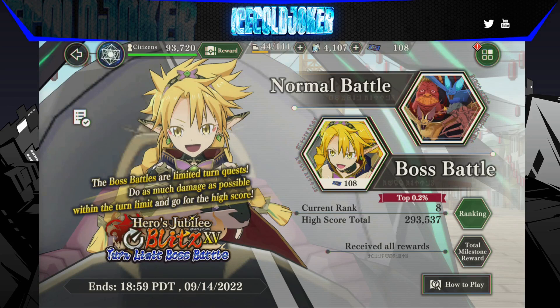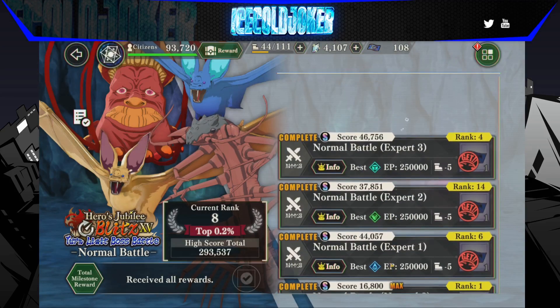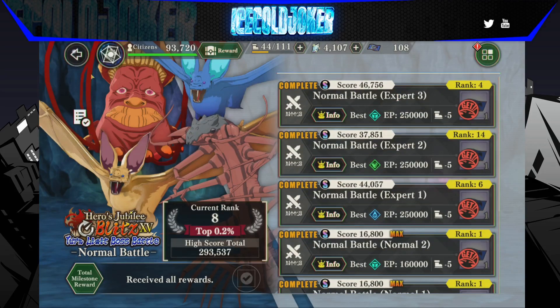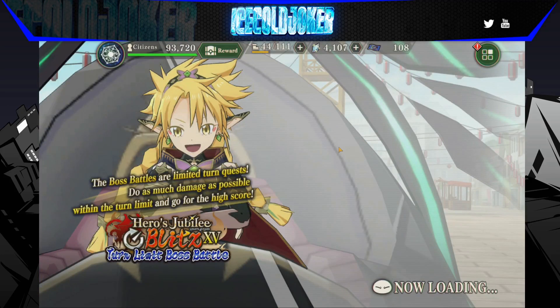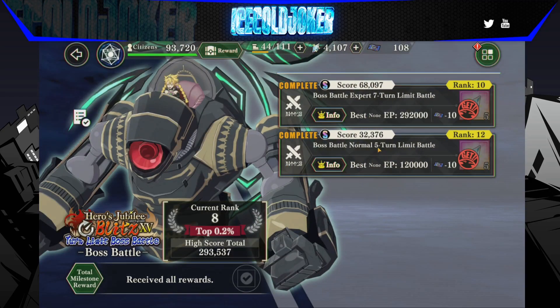They have condensed the stages from three tabs into just one list. So you got beginner, normal, and then you got your three stages of expert right here. And then for the boss fights, there are only two fights — one is a five turn limit, and one is a seven turn limit.